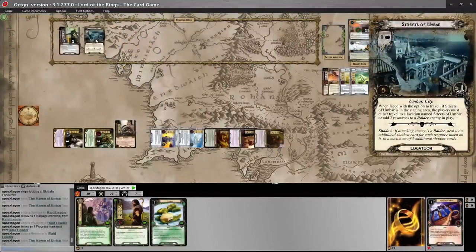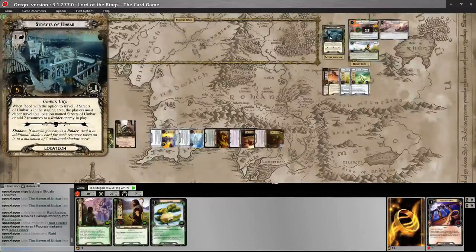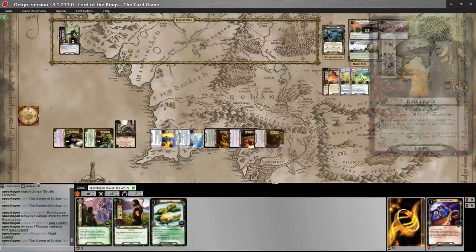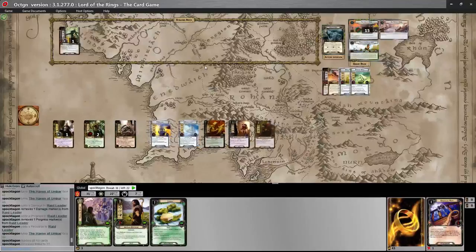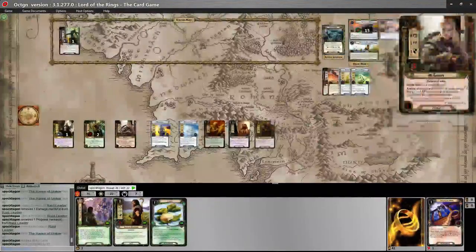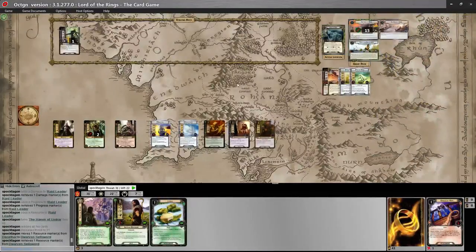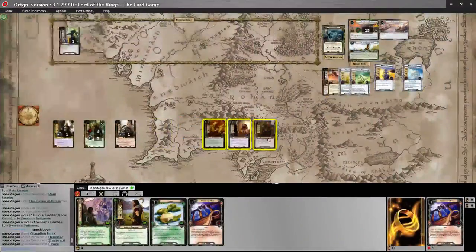Streets of Umbar says when faced with the option to travel, players must either travel to a Streets of Umbar location or add two resources to a raider enemy — so I'm going to travel there. I won't engage because I'm not ready. We go to refresh; I'll pay one to keep the Sellsword around, and start a new turn. My objectives are gone as well.